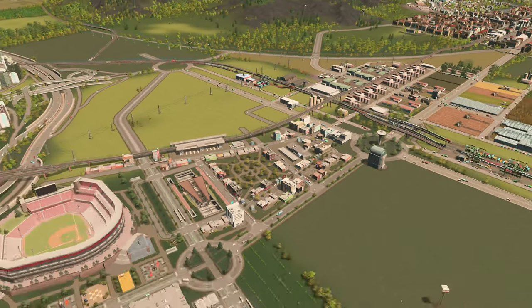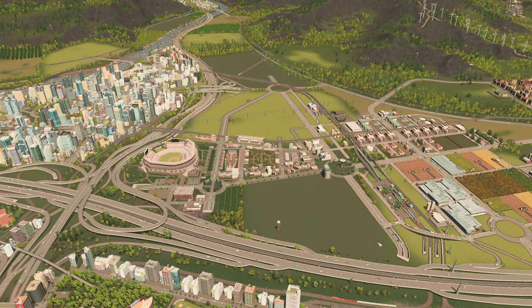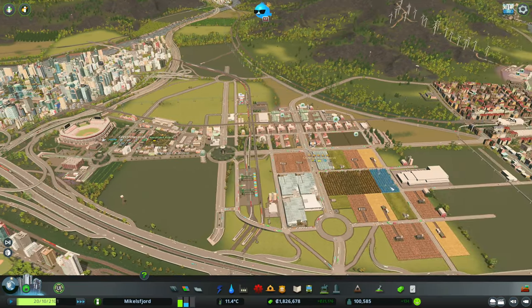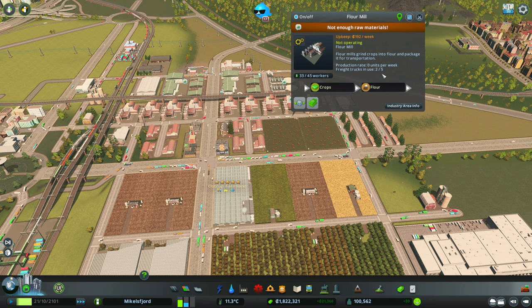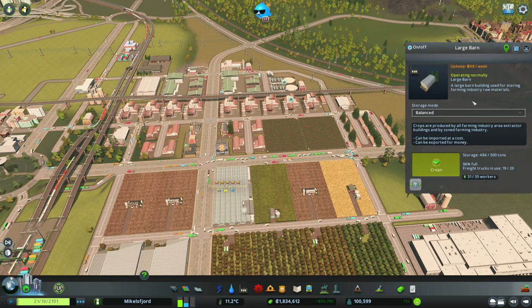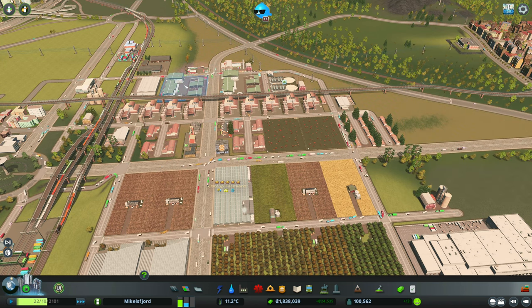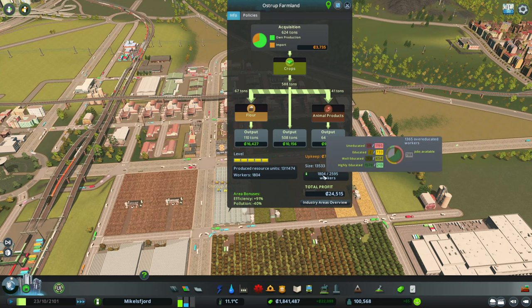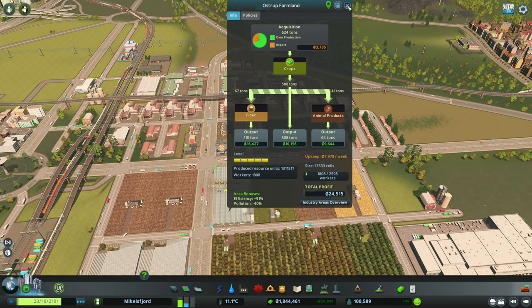We're approaching this strategically. Over in the Austrop farmland we've been having a lot of trouble finding enough workers, leading to problems with not enough raw materials. The barns and silos are full, freight trucks are all in use, crops are almost always full - but we're short 800 workers out of 2600 jobs. That's not good.